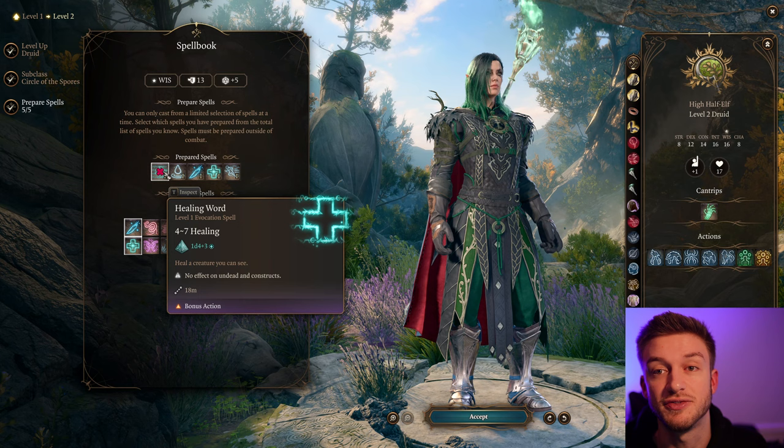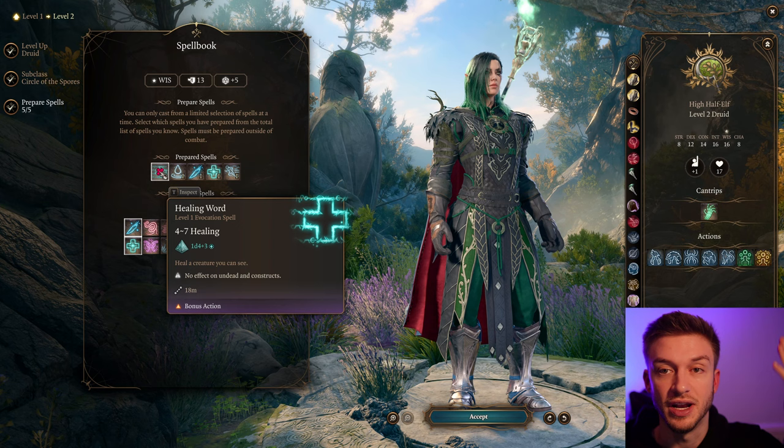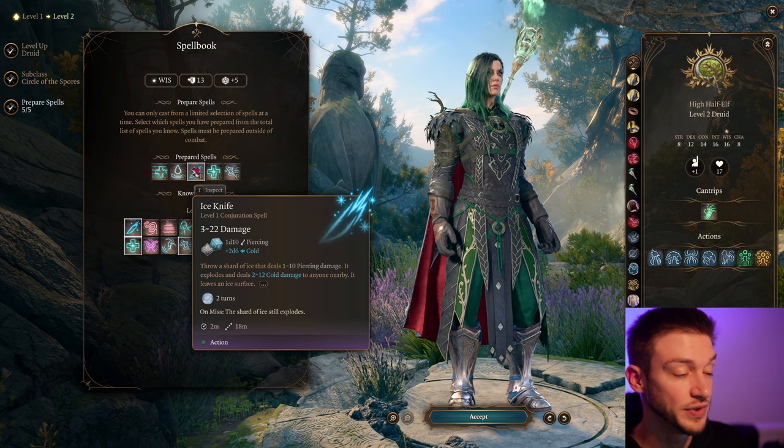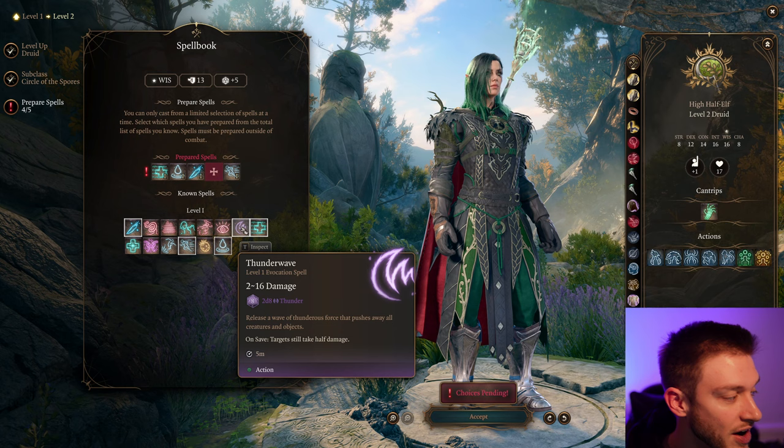If one of your teammates goes down, instead of using an action to bring them back up and having to walk there, you can cast Healing Word and it'll bring them back up. Ice Knife pairs with Create Water. Most times you can Create Water before battle starts — make a big area of water — and then spells like Ice Knife will deal double damage. That gets really nice early on for damage.